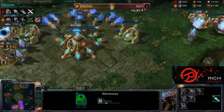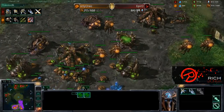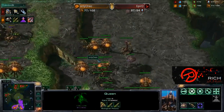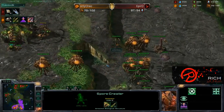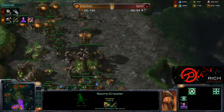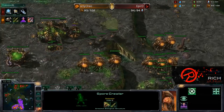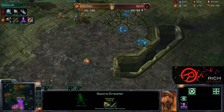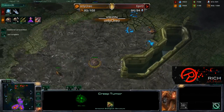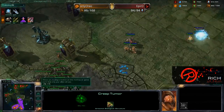pR is dropping a fifth gateway, but he does in fact have two void rays on the way. Does OnlyOreo have any kind of answer for these void rays? All I'm seeing that can shoot air right now are queens and a single spore crawler — he's probably going to want to get some hydras, mutas, or corruptors. I would love to see him get a few corruptors here, but he is going heavy roach. I can see him gearing up for an attack very shortly, and this creep is just out of control all the way up here.